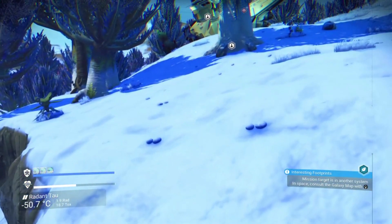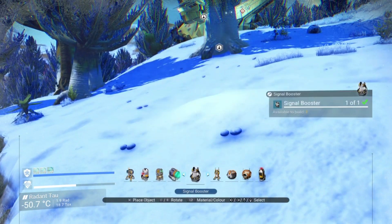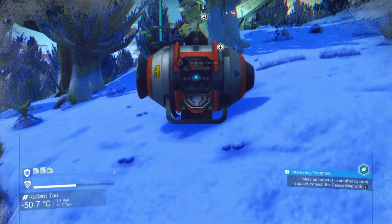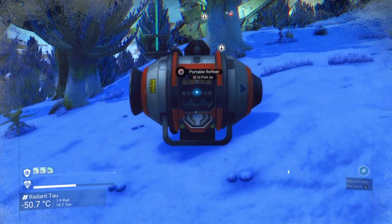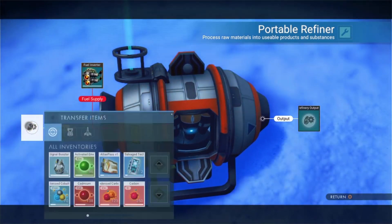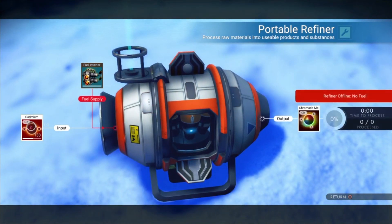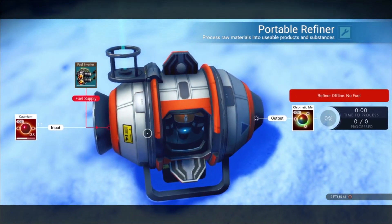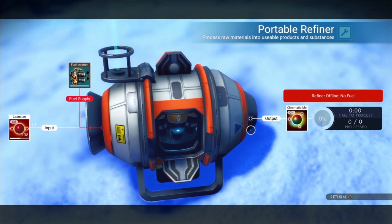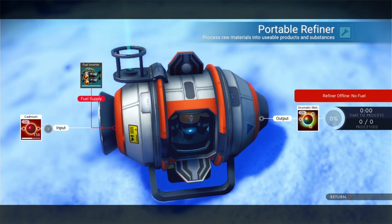I'm going to quickly show you what happens in the little portable refiner. If you don't have one of these, please make one and take it with you — it's invaluable and has gotten me out of more than one sticky situation. If we pop the cadmium in here, you can see on a one-to-one scale it allows you to refine it into chromatic metal. One-to-one means you get the same number of chromatic metal as you put in cadmium — so 138 in, 138 out.